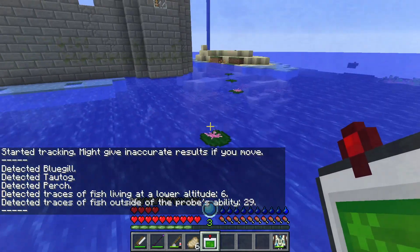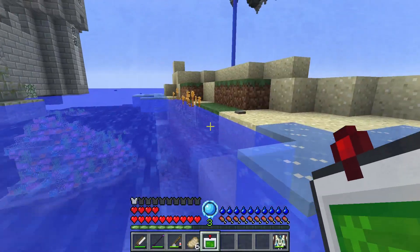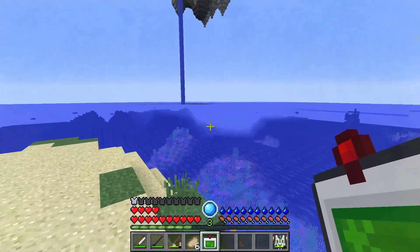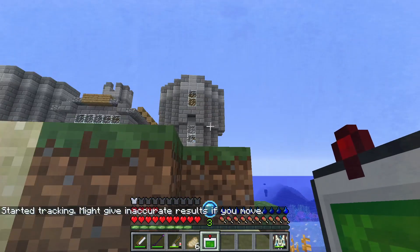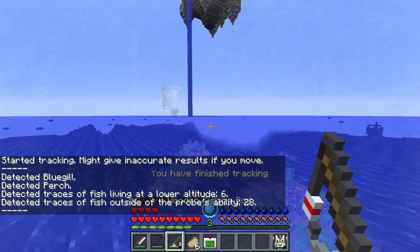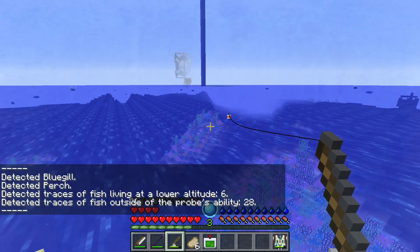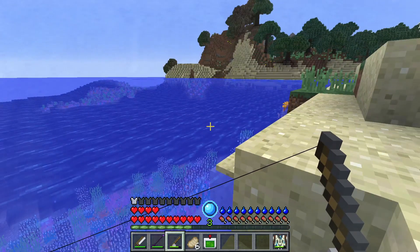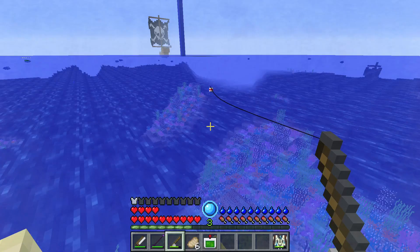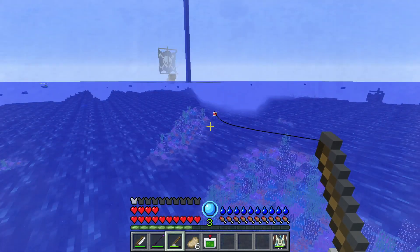Yeah, perch. We can find bluegill for the rest of our life, and that's great and all. This fish is now dead. I wonder what the difference between an alive fish and a dead fish is. Can I put the alive fish in an aquarium and keep them? Because that's cool, and I will definitely be doing that if I can.